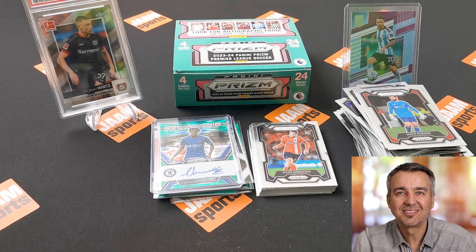Oh nice — Luis Miley! That's a hit. I'll definitely sleeve that one up — that's one of the top rookies this year. So we got Ben White, Jefferson Lerma of Crystal Palace, and Julian Dümba — I think that's a Silver Prism, it looks a bit different. He got injured unfortunately at the beginning of the season so he missed pretty much all of it.